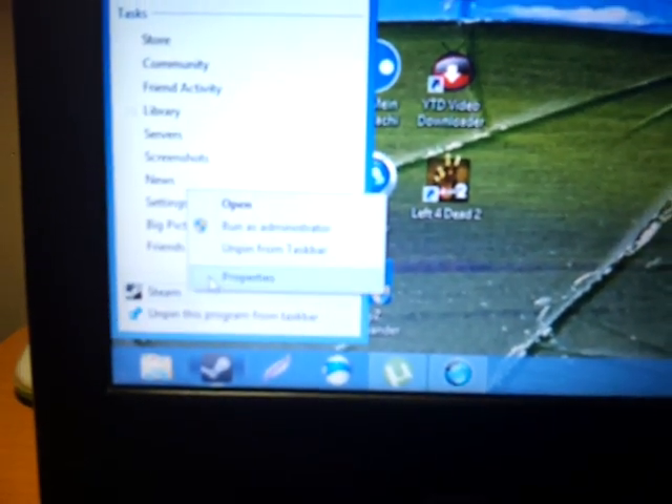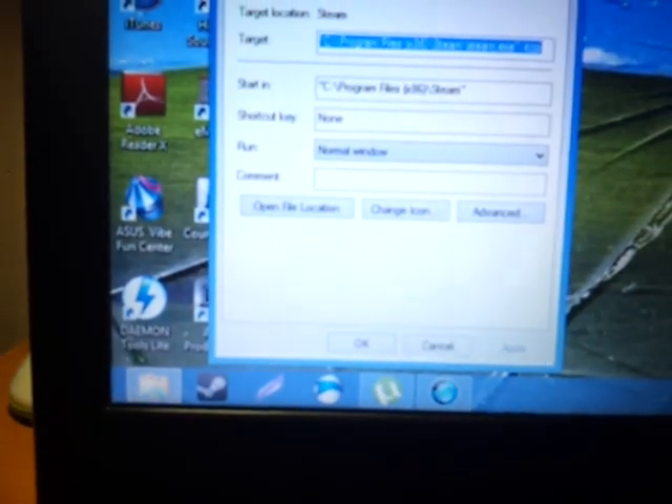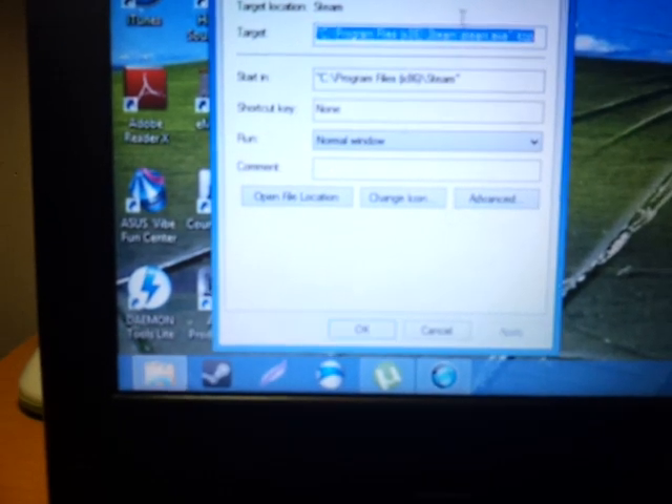Properties. If you are on Windows 7, just click on the Steam icon, right-click and go to Properties.